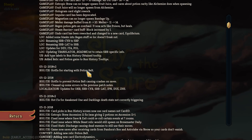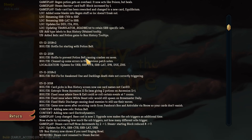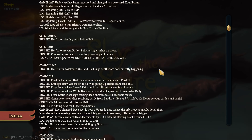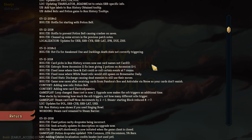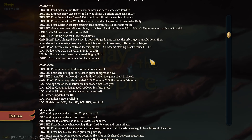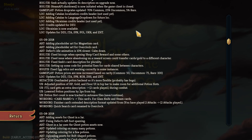Hotfix for starting with a potion, hotfix to prevent crashing on saves. I wonder if that's what happened to Kovia the other day. Waiting one in darklings death state not correctly triggering. Card picks and run history - how much have I missed?